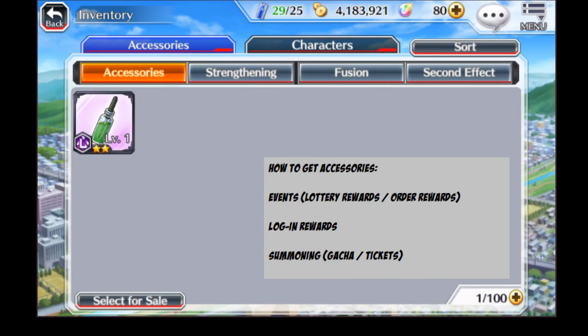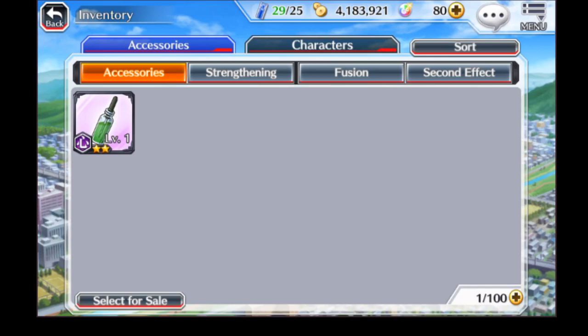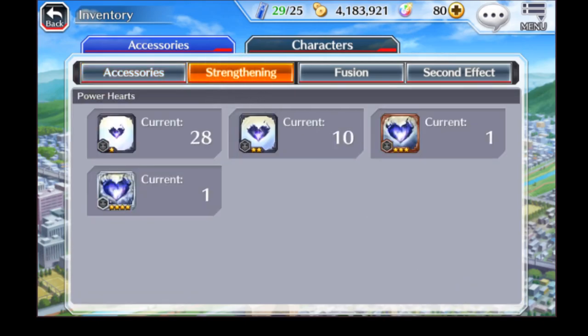You'll be able to acquire tickets through lottery rewards, order rewards, and login rewards. You'll then take those tickets and go to the shop or summon screen to actually summon the accessories. There are different kinds of accessory tickets, so keep in mind that if you're looking for higher tier accessories, you want to farm the events that drop higher tier accessory tickets — that way you're almost ensuring yourself a better chance at a better accessory.